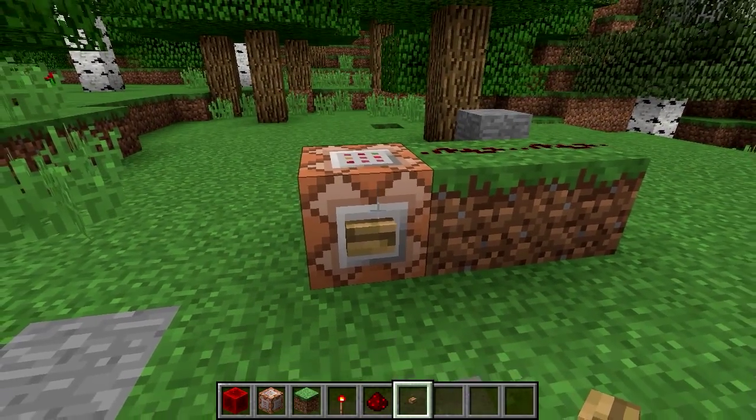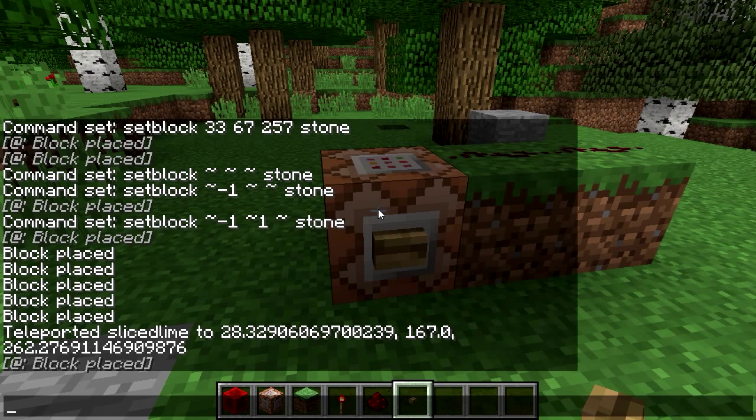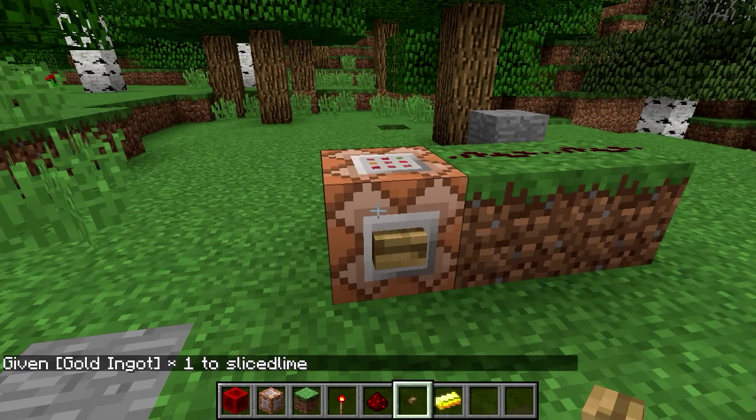If you recall in the very first episode of this series I used a slash give command to give myself a command block. Let's use that again — I will give myself a golden ingot. So slash give slicedlime gold_ingot. I gave myself gold.